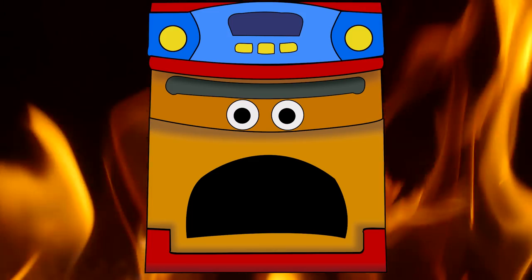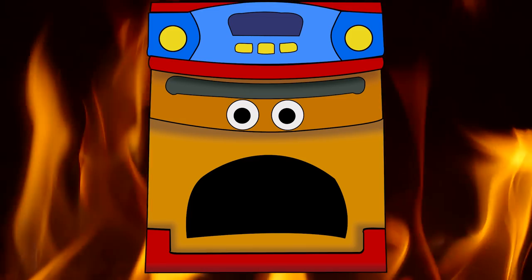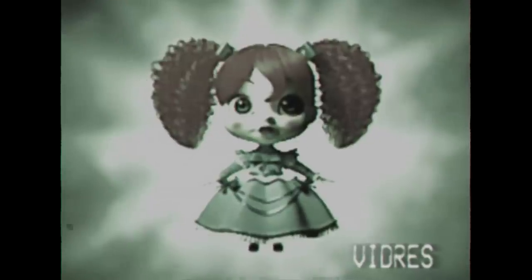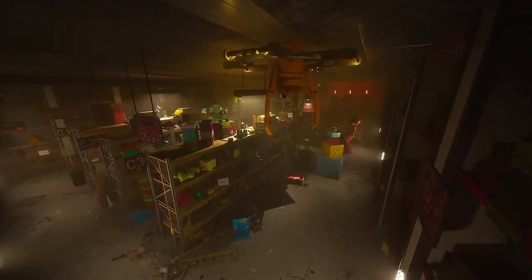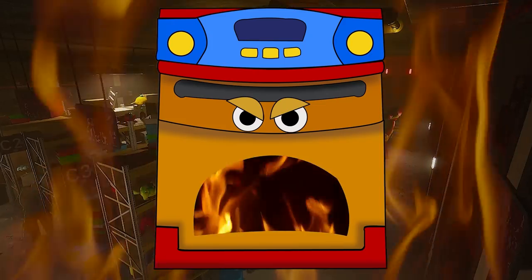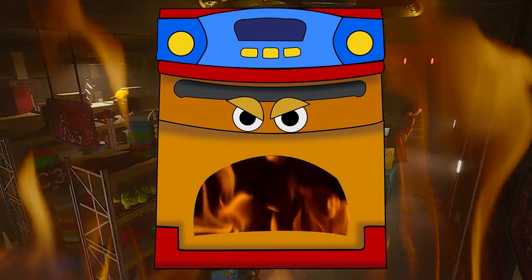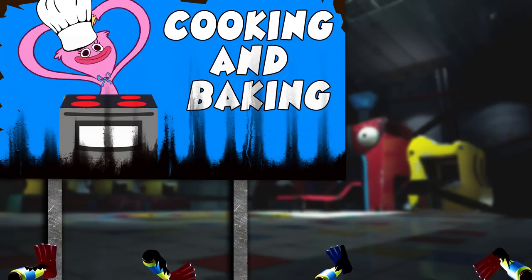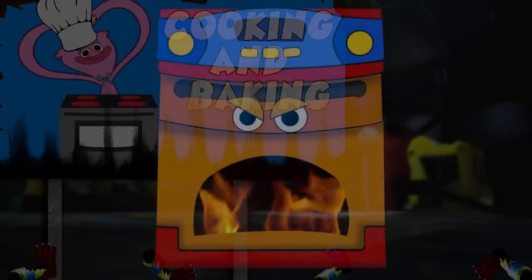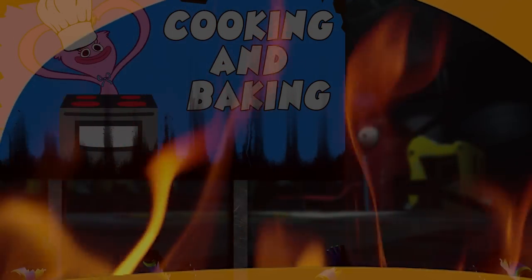But little did the player know that the original Owen the Oven prototype was still lurking around the area. The original Owen was greatly disappointed that it never made it as a mainline toy like Poppy and the others. When the news broke that the toy was far too dangerous for sale, the Owen prototype became so enraged that it almost burned the facility to the ground along with the workers inside. Ever since that day, the cooking and baking area has been abandoned, deemed far too dangerous to continue.